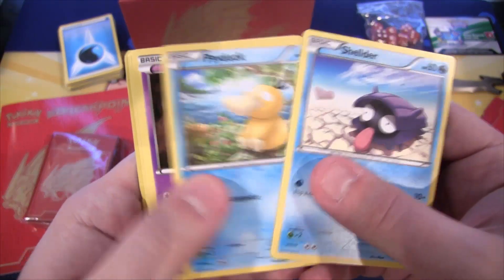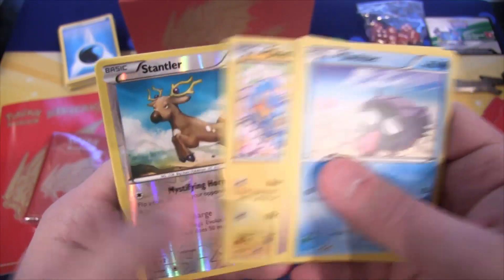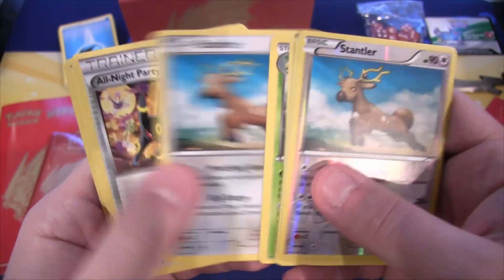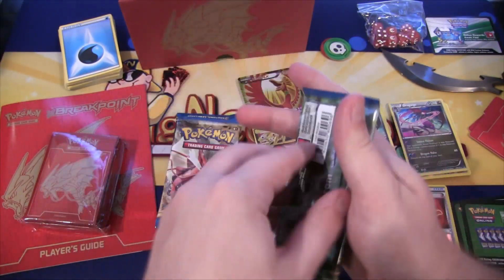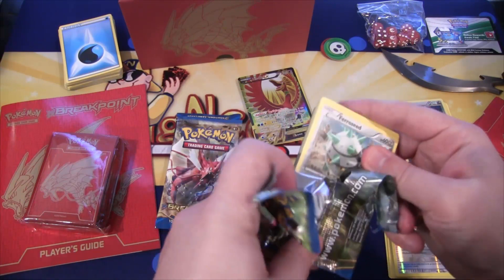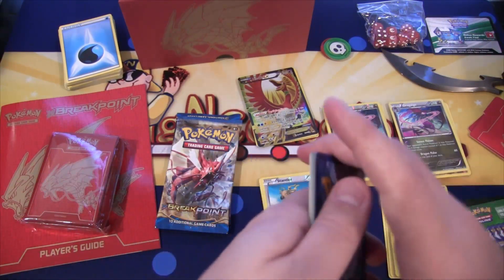We have Shellder, Psyduck, Phantump, then Slowpoke, Shinx, Stantler reverse, Lilligant, a Stantler again as a regular — not a reverse this time — All Night Party, and then a Tierno. Since I still have a box opening of this set, I will definitely have to make sure I know all the names.